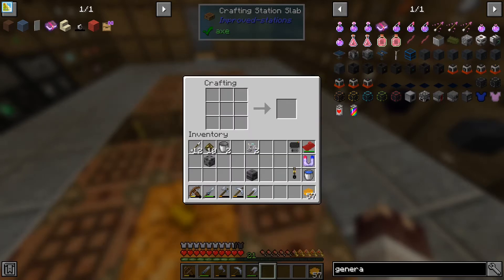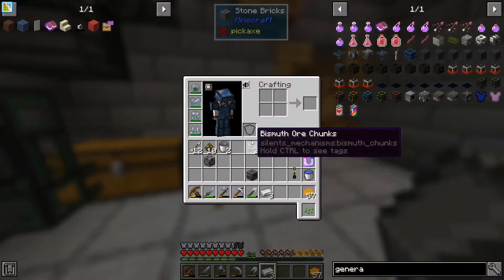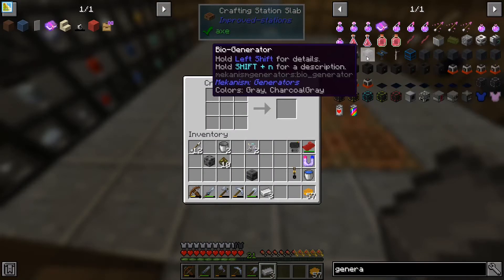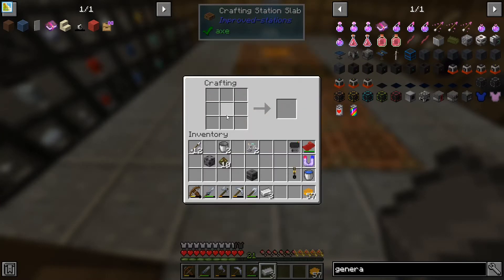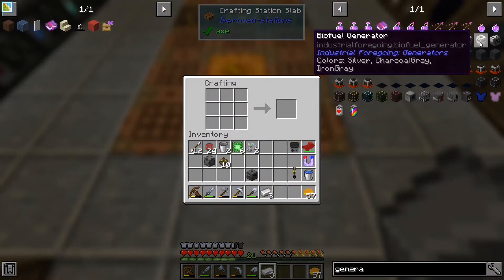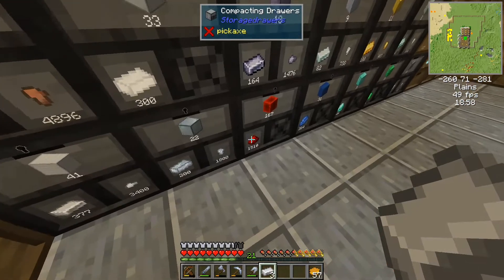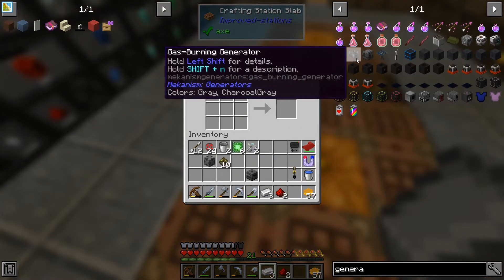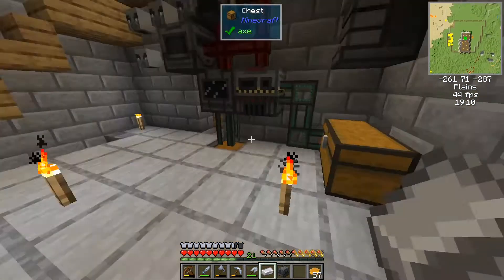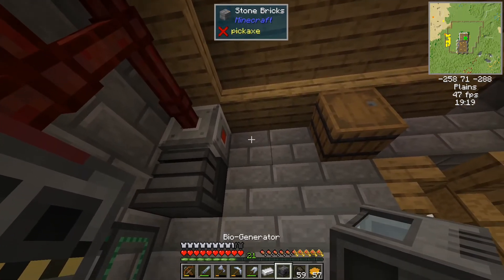What are we missing? Absolutely everything! So we want two iron — I've got three — and I'll pick those up. So bio generator needs infused alloys — I'm pretty sure we've got some — and some redstone.